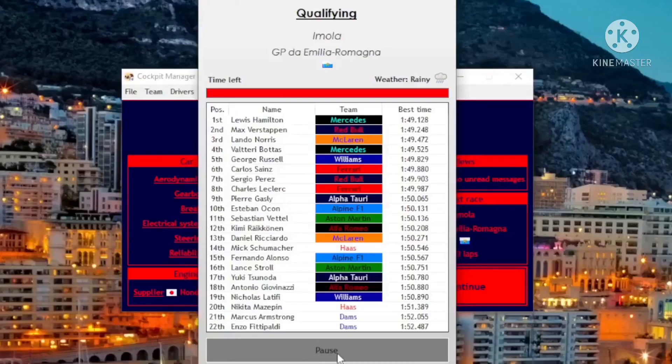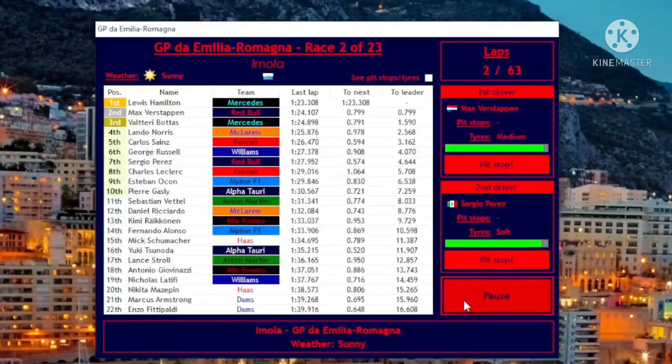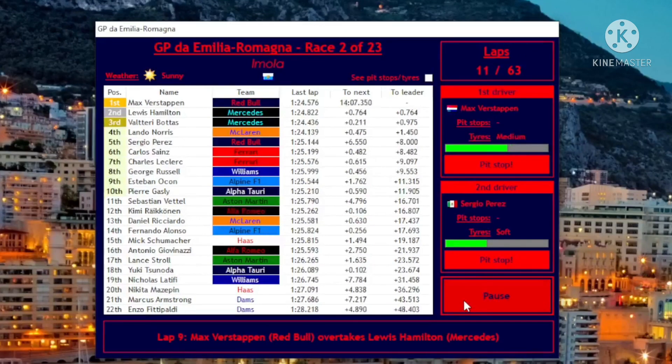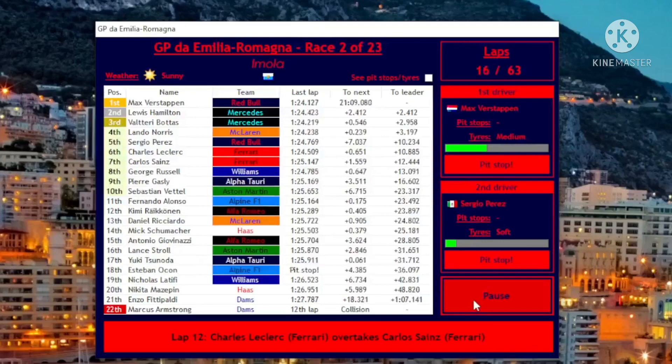Okay — P3, decent. P2, now we're talking! Checo is in seventh. I really thought this was the start of a new arc for Sergio. That's disappointing, but we'll be fine. Three, two, one — and away we go! Decent start. Hamilton's quick — he's already put a second on our heads, but Max is fighting back.